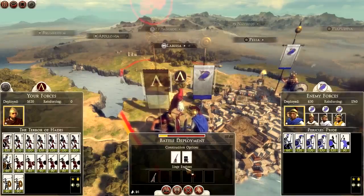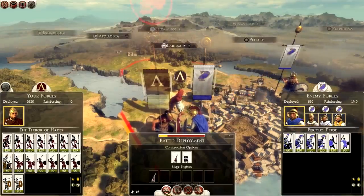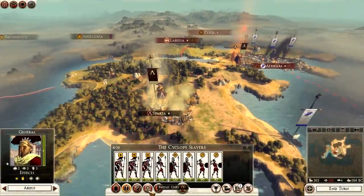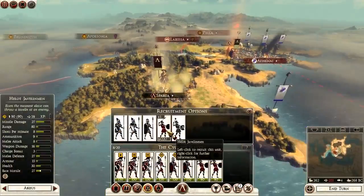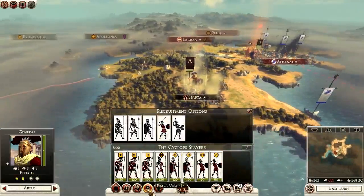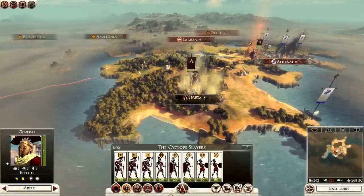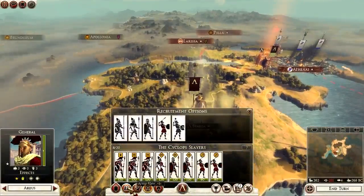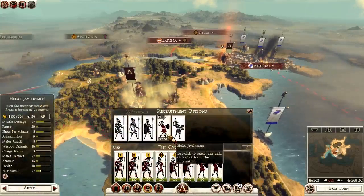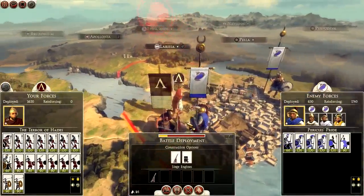We're on legendary difficulty with a lot of reinforcements. I'll continue the siege for a moment. We can recruit another helot javelinman. Only two armies plus one fleet - they could probably do with the fleet. I'll go with the helot javelinmen and actually attack them this turn. The Terror of Hades - we take this settlement! And I will see you all on the battle map.